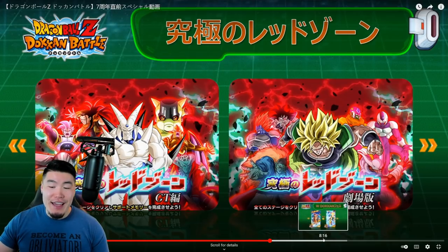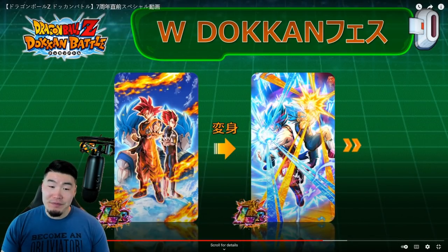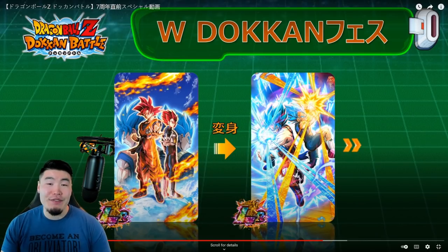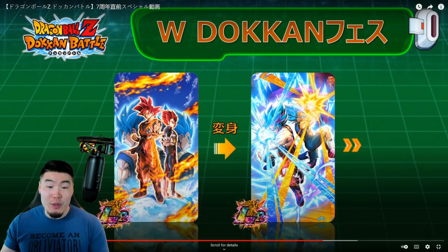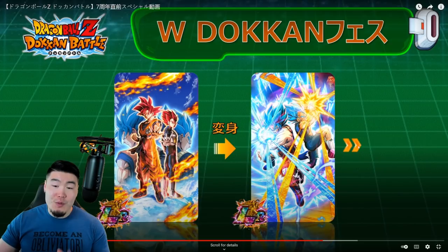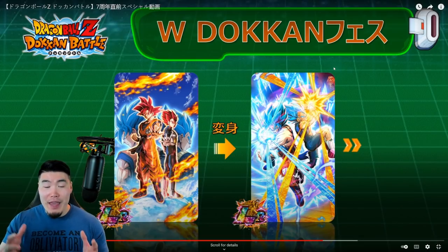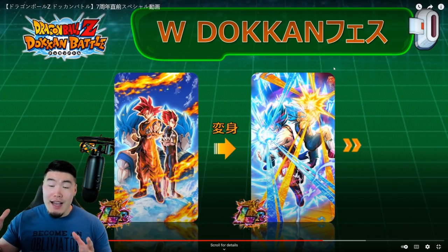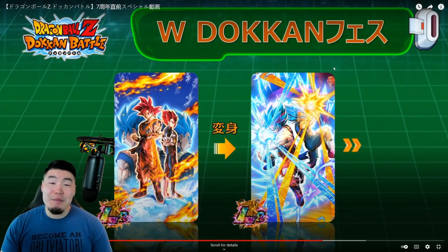Now for the reveal of the dual Dokkan Fest. I think a lot of us jumped the gun when we saw God Goku and God Vegeta in the global database and assumed they'd fuse into Gogeta. As it turns out, God Goku and God Vegeta transform into Super Saiyan Blue Goku and Super Saiyan Blue Vegeta from the Dragon Ball Super: Broly movie. The art for both the God forms and the Blue forms looks amazing — I just thought there'd be a fusion, but the transformation is great too.